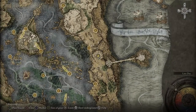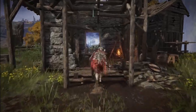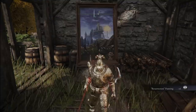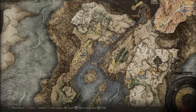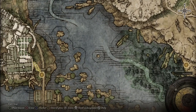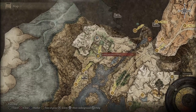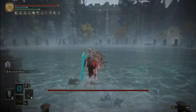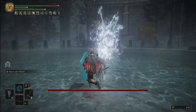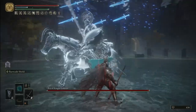Before getting the next larval tear, first head to the Artist's Shack Grace and interact with the resurrection painting. Now you're ready for the next step, which is to go into Caria Manor. An easy way to get here is by being teleported from the sending gate on this part of the map, which leads you to the Northern Liurnia Lake Shore Grace. Then go north until you reach the manor. Progress through the manor — it's pretty straightforward — and eventually you'll reach the boss of the area, Royal Knight Loretta, that you have to defeat.